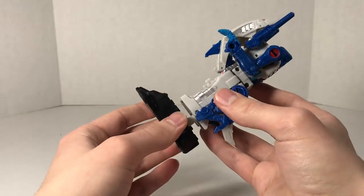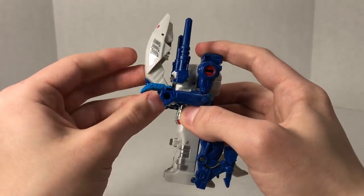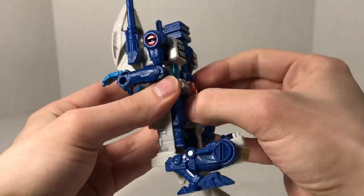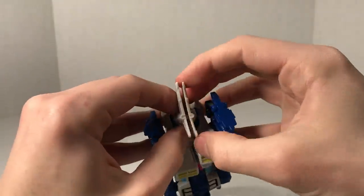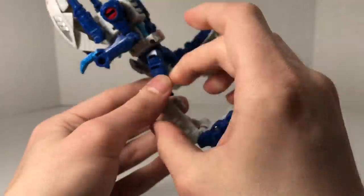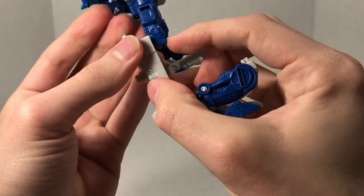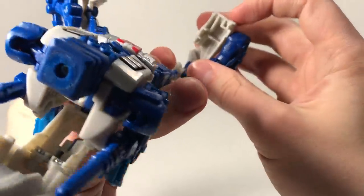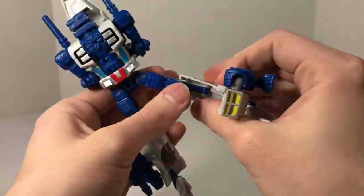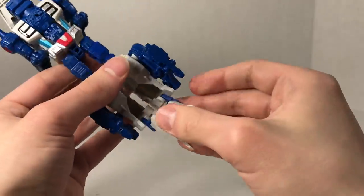Let's roll right along to the arm mode. We take the foot off, move the head out of the way to get clearance, untab the legs and split the legs. We're going to unaccordion them - if you know the Aerobot transformation, the legs are basically that transformation on this guy. We're going to make sure a groove goes underneath the back section so the knee is basically locked into place. It's not the strongest connection, but it works.